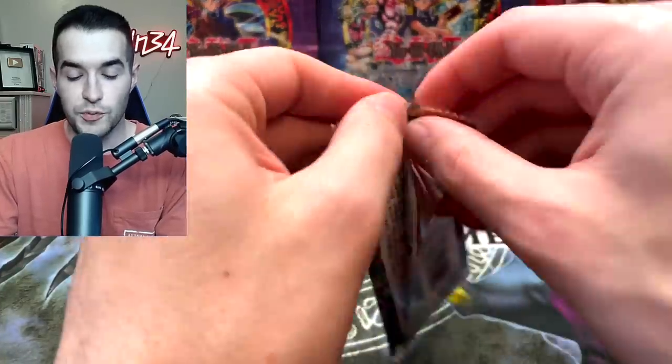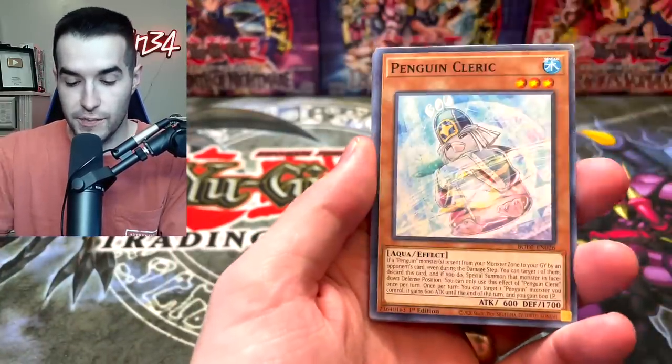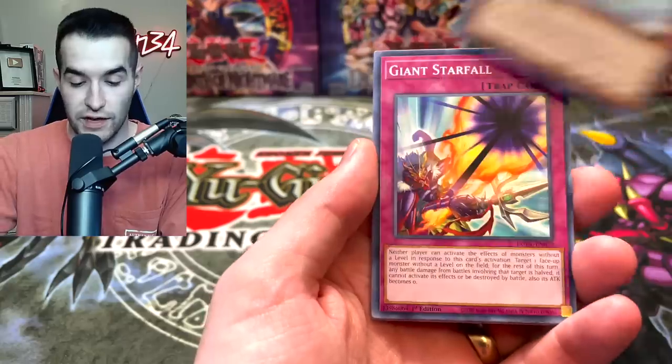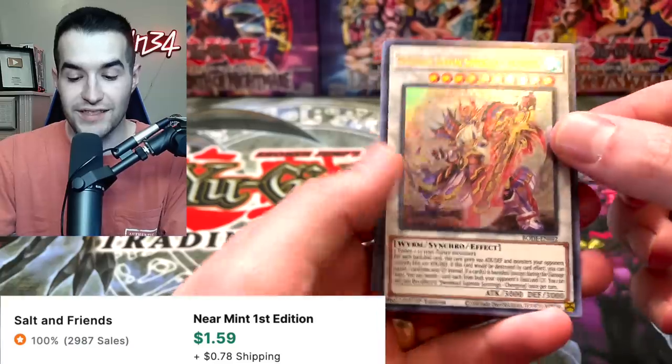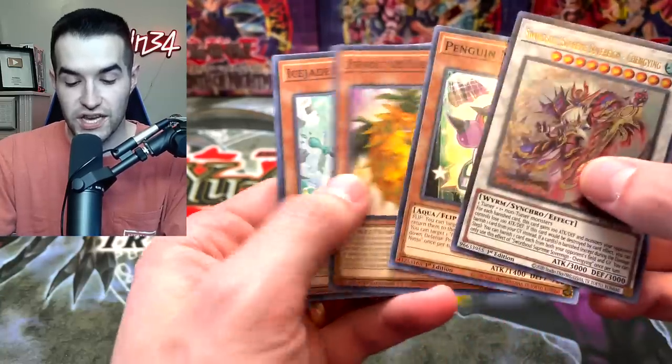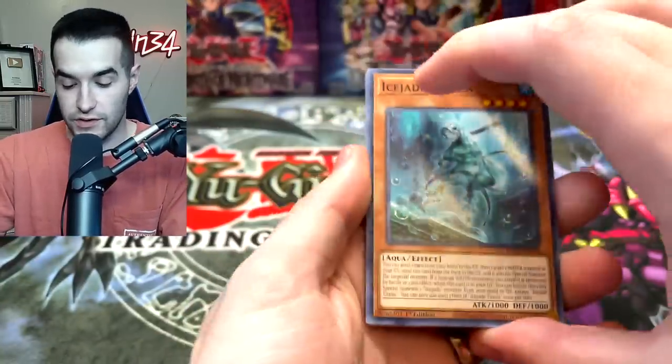Next Burst of Destiny. I'm super excited about the Chaos Impact opening on Monday — it's going to be really fun, so come if you're able to be there for the live stream on YouTube. Hopefully we'll get that Masquerina. We got the Ching Ying and the Sword Soul Synchro — he's actually pretty decent, I think that's a good pull. So far we've got two Ultras, no Secrets, obviously no Starlights.